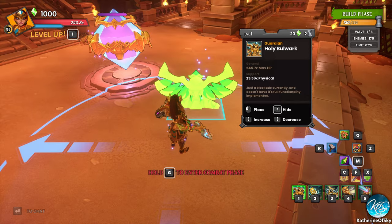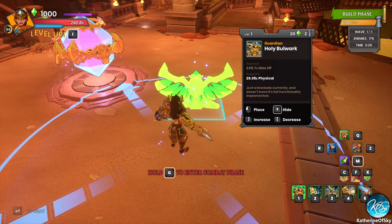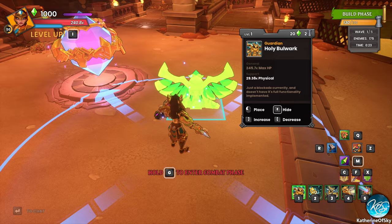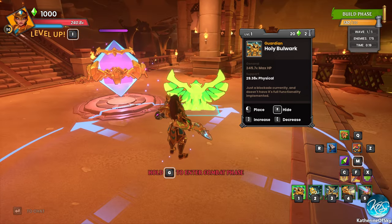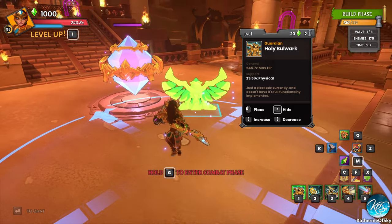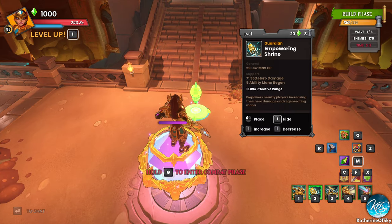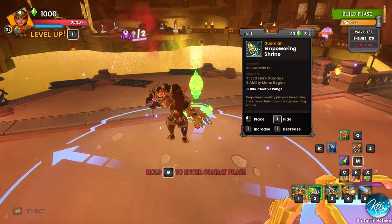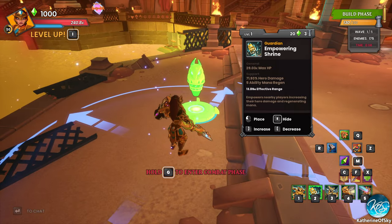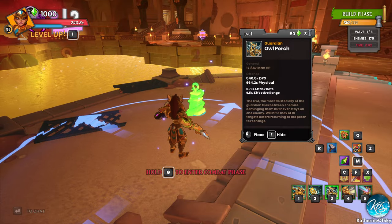Let's look at her spells. We have the Holy Bulwark, which is basically a shield — just a blockade currently and doesn't have its full functionality implemented. This is one thing I wondered about: why are they putting placeholder stuff when they're supposedly launching this new character? We can't test it if you don't give us all the stuff. We also have the Empowering Shrine — I've tested this on boss killing maps and it's kind of amazing.